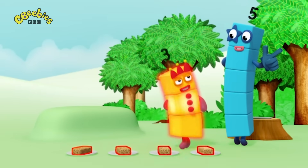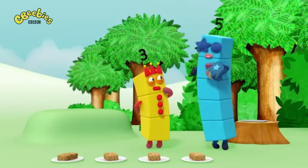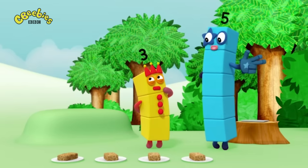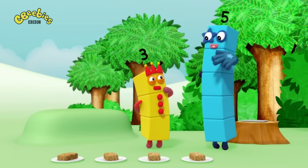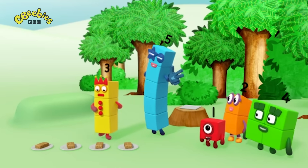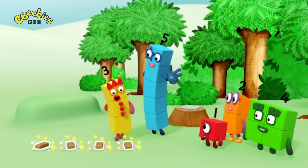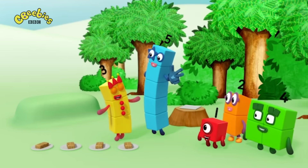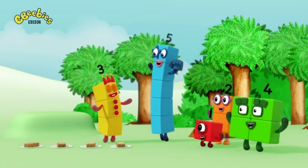Three Flap Jacks. We've been here before. Rule three: the last number is how many. When you reach the last thing to count, the last number you say tells you how many there are. One, two, three, four. That's the last Flap Jack. So, four Flap Jacks? That's right! Yay! You can count on us with another box.